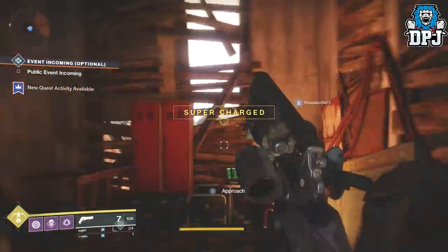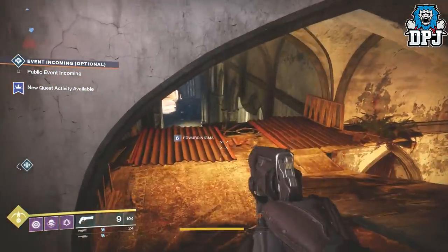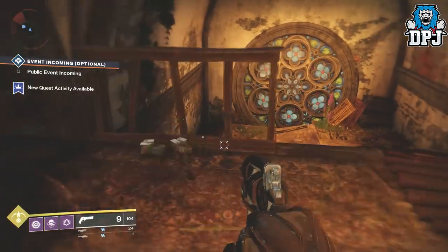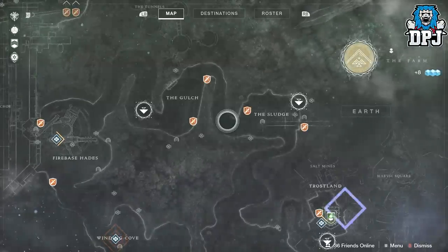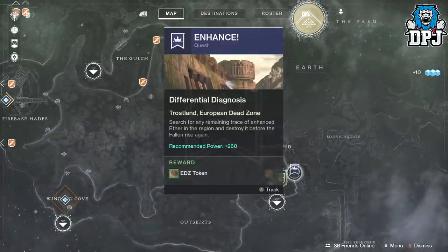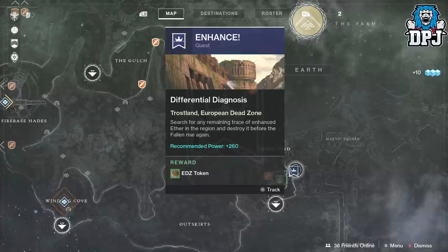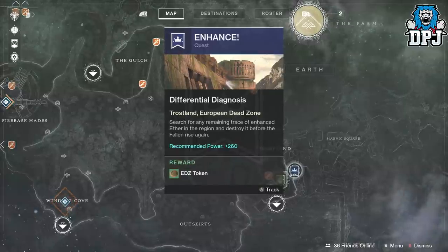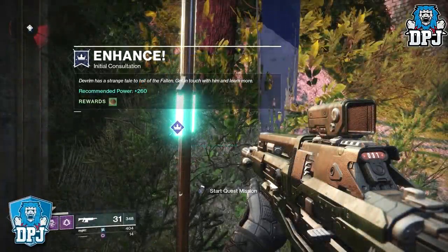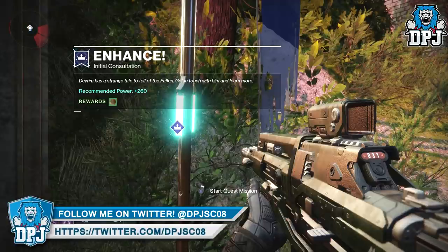Upon speaking to Devrim, a quest will pop up on your EDZ map called Enhanced. This is a 3-part quest, and let me tell you guys, it is super hard if you are a low level — say below 240 — so probably get some help from a friend. The first part I struggled with at light level 209, so for the remaining parts I got a friend to help me out. Big thanks to Dog117. The first part consists of you defeating Kallis, the Sunless Captain.